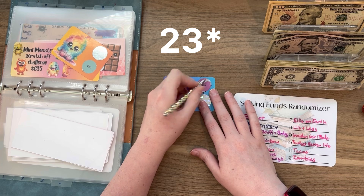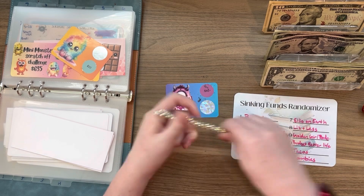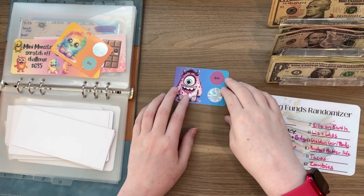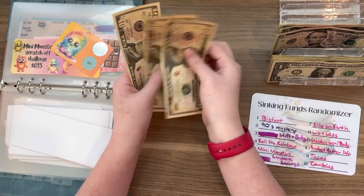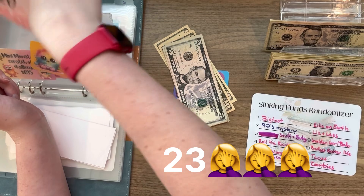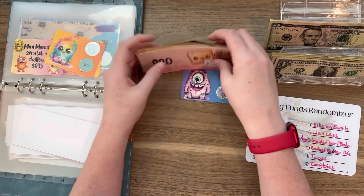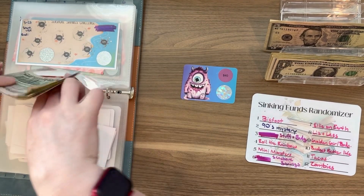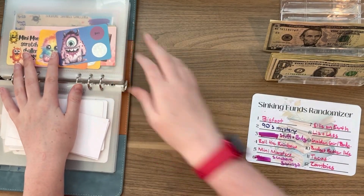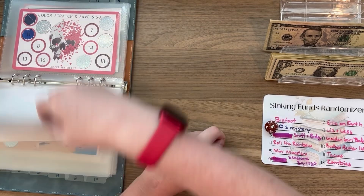We only have 13 to play with. Oh my goodness — of course it's 40. It's fine, saving money is fine. But this video is gonna be like five seconds long. 10, 20, 30, 40 — so we only have 13 to play with. We have $60 in there now. If it lands on anything big, we are just going to skip it, because we only have 13 to play with. We're only doing like five if we can find it.